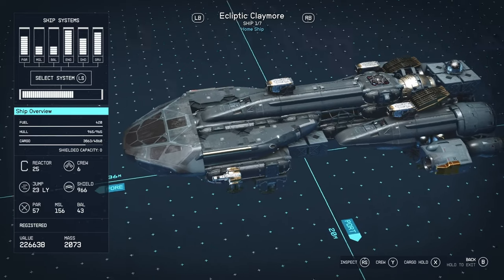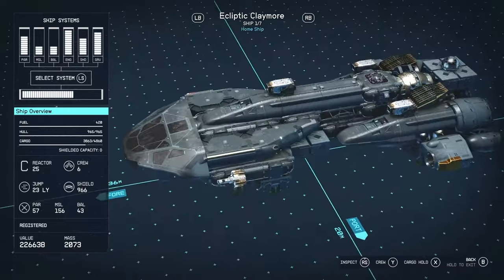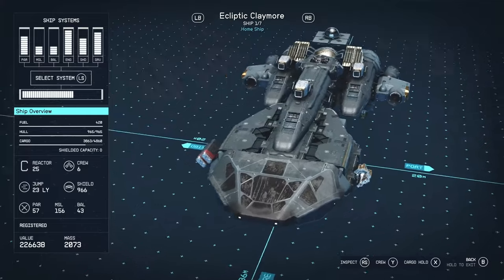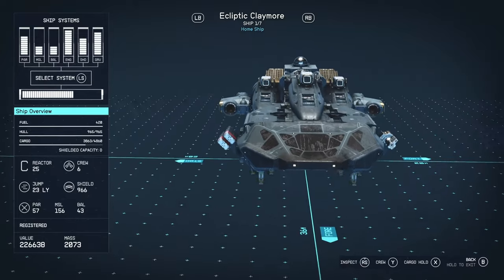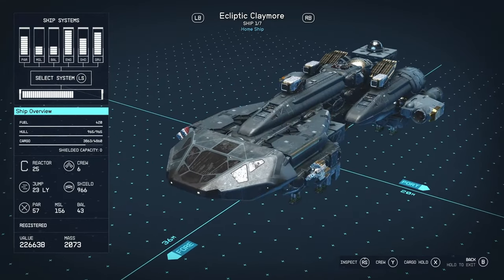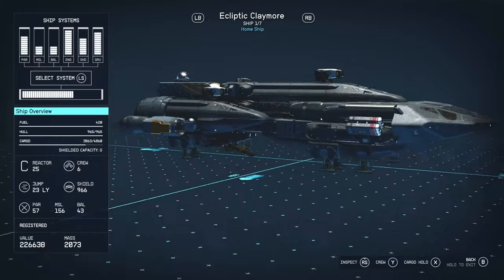It's got 966 shields — almost 1,000 shields — which is phenomenal. Although it's got high cargo, this thing is built for combat. Weapon-wise, it's got particle weapons, missiles, and ballistics. As you can see, there's a missile on the left, ballistics on the right, and three particle turrets on the top.